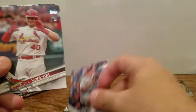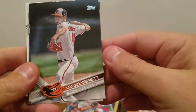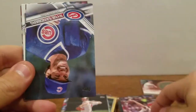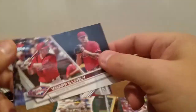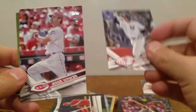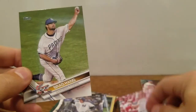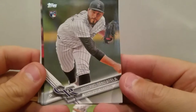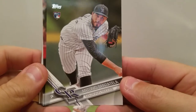Sammy Solis. Luke Voight rookie. Logan Verrett. John Brebbia rookie. Ryan Sandberg MVP Award. Rickey Henderson. Knapp and Lively rookie combo. Ronald Torres. Jesse Winker rookie. Brad Hand.